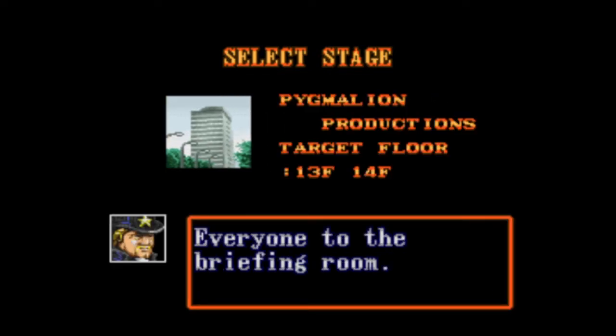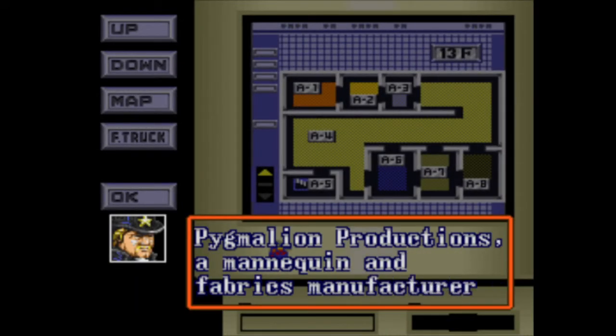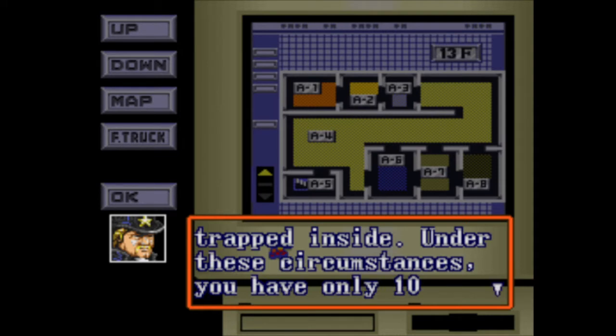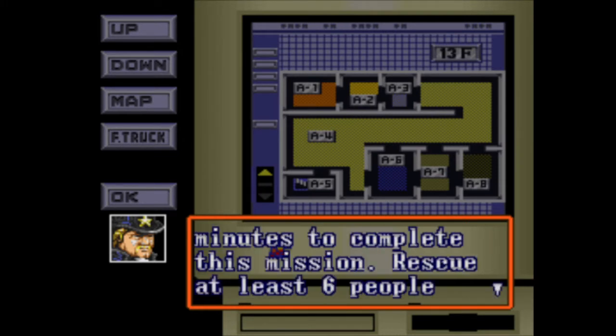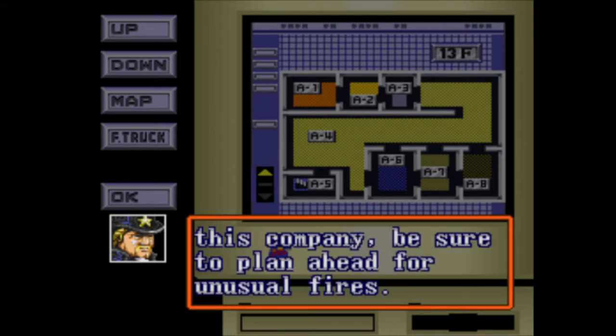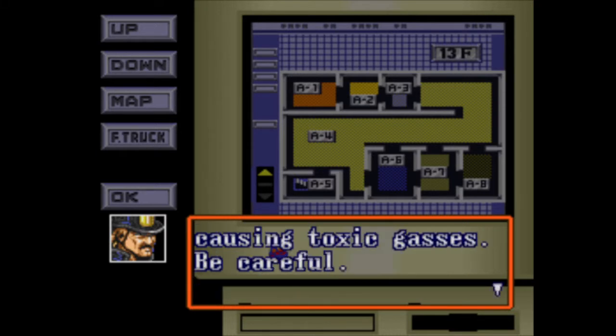Okay people, let's save some lives. Pygmalion Productions — a mannequin and fabrics manufacturer is on fire. President Matthews and some employees are still trapped inside. Under these circumstances, you have only ten minutes to complete the mission. Rescue at least six people and get out. Because of the chemical nature of this company, be sure to plan ahead for unusual fires. These chemicals may explode, causing toxic gases. Be careful.